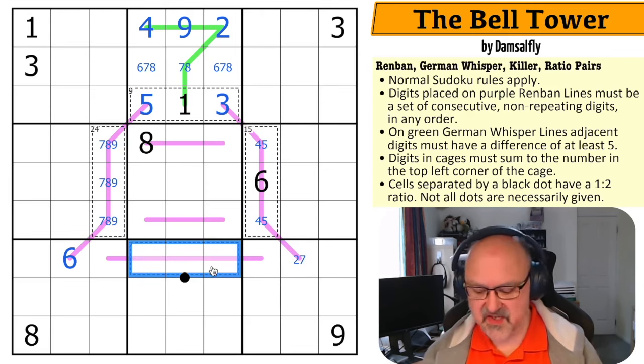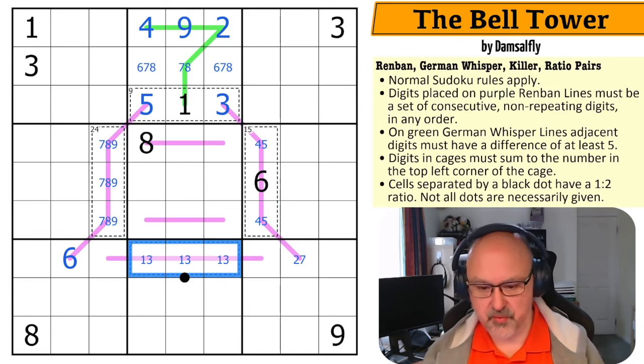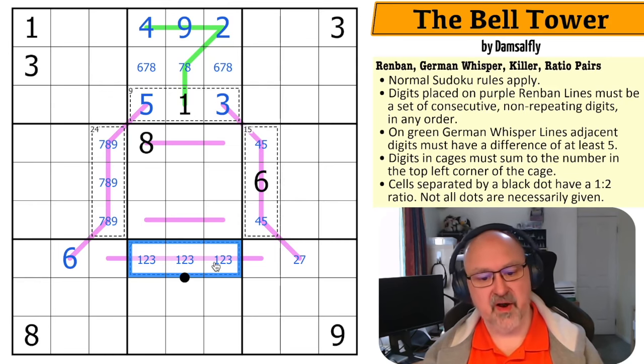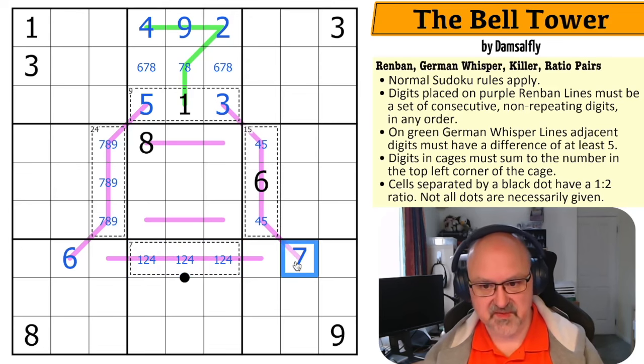This seven-cage is one, two, four. The minimum digits for a three-cell cage are one, two, three summing to six. I need to increase by one — I can't increase the one (would repeat two), or the two (would repeat three), so the only option is to increase the three to four, giving one, two, four. That means the two is placed here and this becomes a seven.